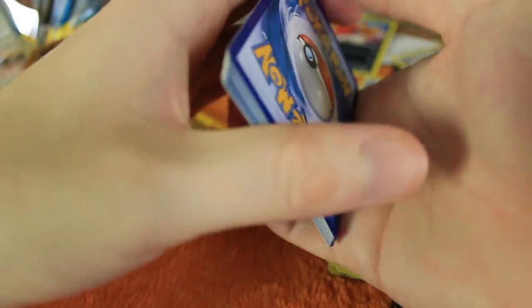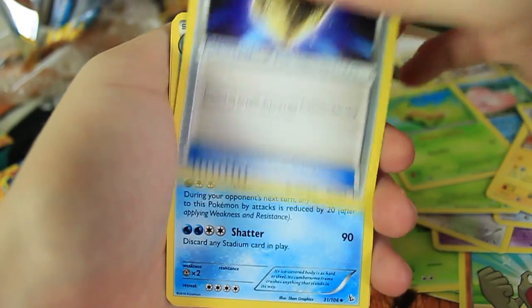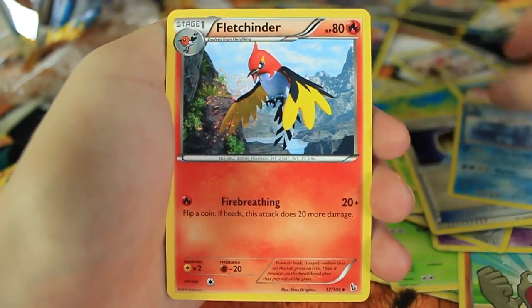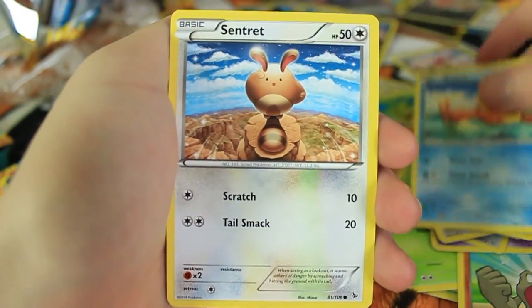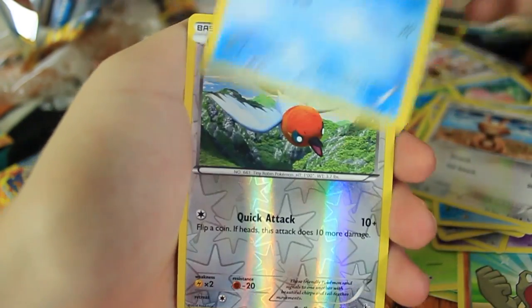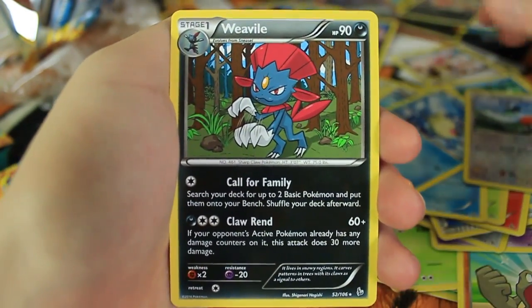There's still quite a few cards I need. I've gotten six of the Reverse Holos I needed — I still need about 20 more, so still quite a few. We have Protection Cube, Avalugg, Fletchindur, Binacle, Pineco, Buizel, Sentret, Seel, a Fletchling Reverse Holo, and the last card is a Weavile. Not bad.